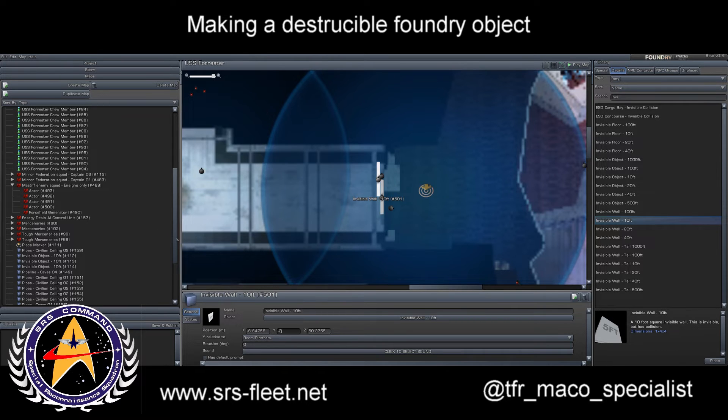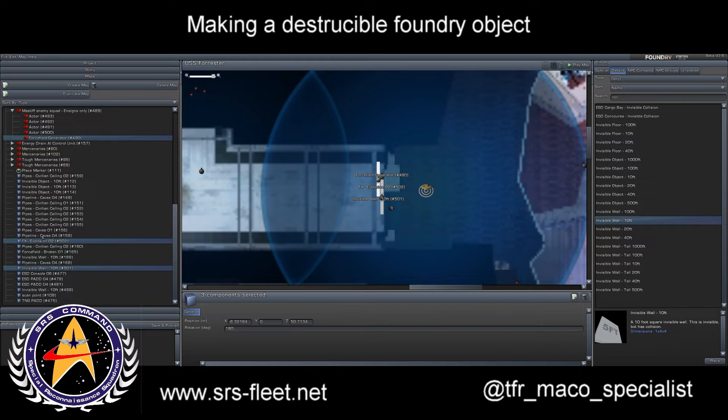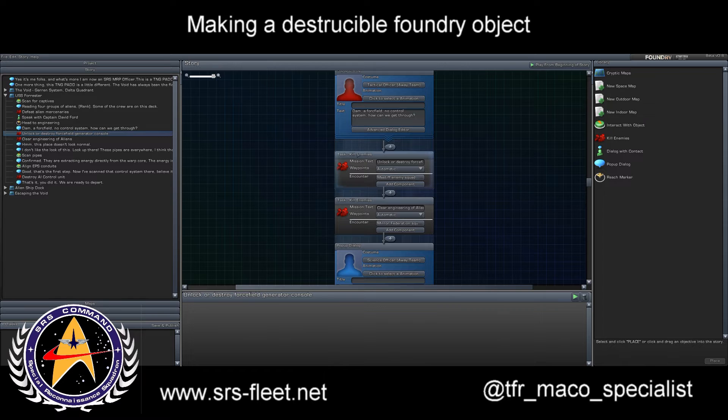The other thing we've got there is an explosion, which has a state — the state for the explosion is that it happens when we've completed the objective, which is 'unlock or destroy the force field.' Let's look at the story option for that. We went to engineering, my bridge officer came and told me there was a force field and we need to destroy it. So what you do is add a task to kill enemies, give it the description — 'unlock or destroy force field generator console' — I'll just put 'destroy.' I was trying to do an interact with it but it doesn't work properly. Select your Massive Squad.